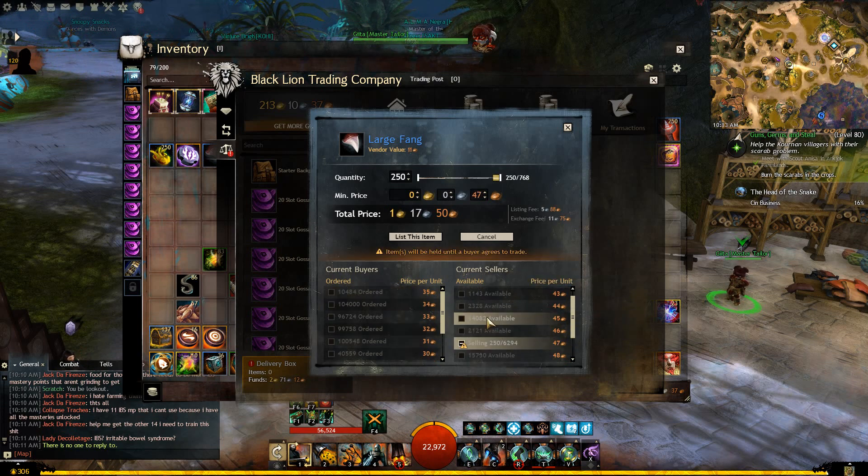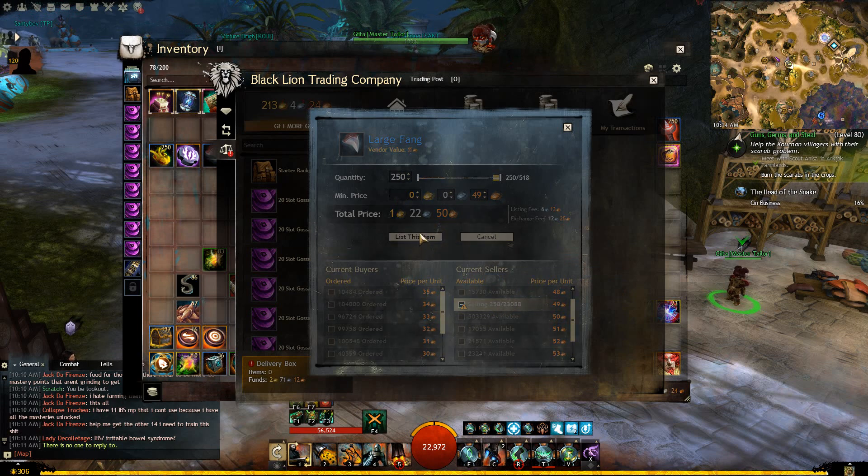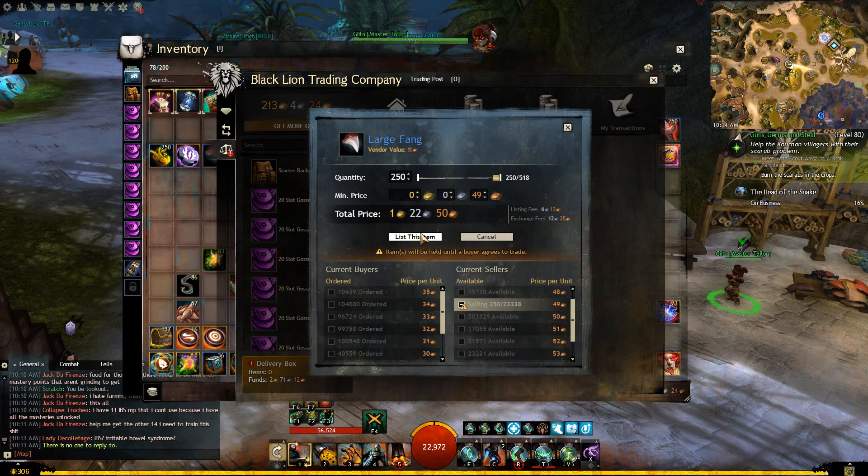For Large Fangs, you can see most quantities are small — but here at 45 copper there's 14,000 listed. Scrolling up, this is the first wall at 45 copper, but it's a small wall since it then goes to 2,000, 6,000. Then it hits 15,000, 23,000, and here's the first massive wall: 500,000 listed. When you get an item like this, I don't recommend you go above that wall — you could be waiting years. The odds of the Large Fangs market breaking through that 500,000 listing wall are very low. I'd recommend listing everything just below at 49 copper, since it'll reach 50 copper fairly frequently.